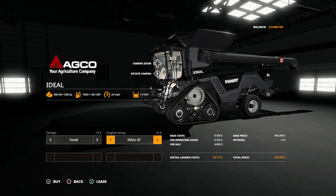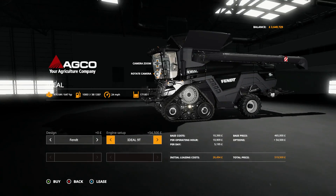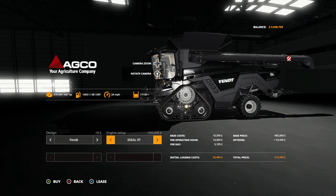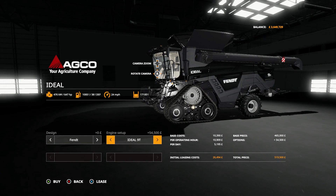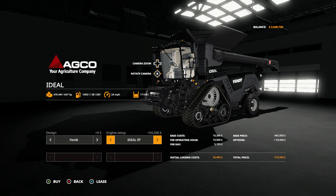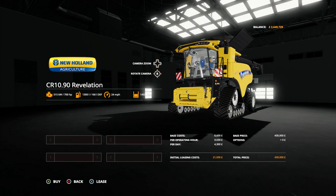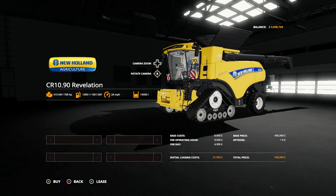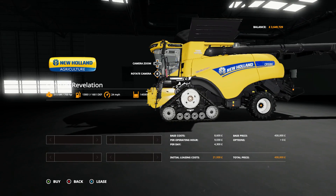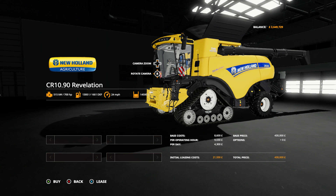If you want to change the engine size it doesn't make any difference to the amount it can carry - just a bigger engine and more horsepower, which seems pretty pointless in a harvester. I think going for that one would be on the extravagant side. You've got the CR1090 which is again a very big harvester, quite expensive for what it is - 700 horsepower, a huge beast.